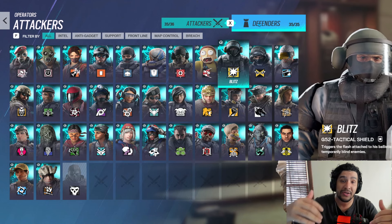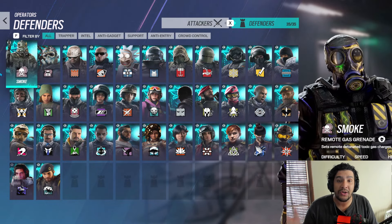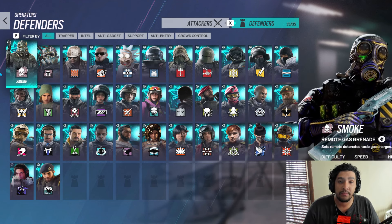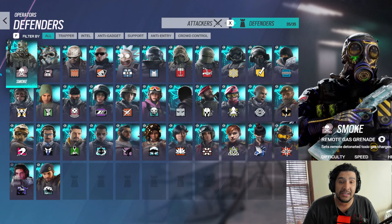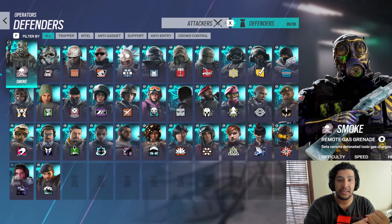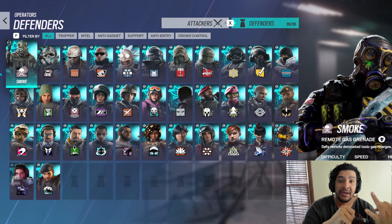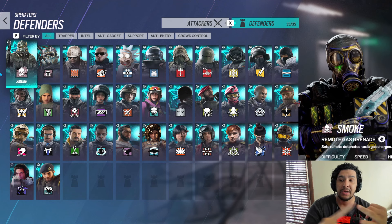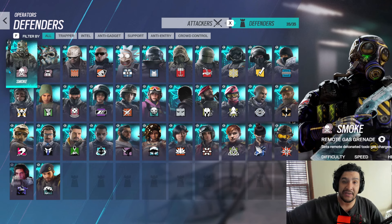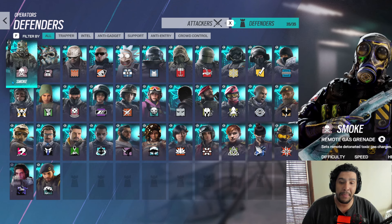On defense — Smoke or Mute? It's simple: if your team isn't bringing wall denial, you have to play Mute. But if you have a Bandit or Kaid denying the wall, you can play Smoke, make rotates, and put yourself in the hardest place for attackers to push. Defense is about controlling the outcome, and you will win more rounds by controlling where the push gets stopped.